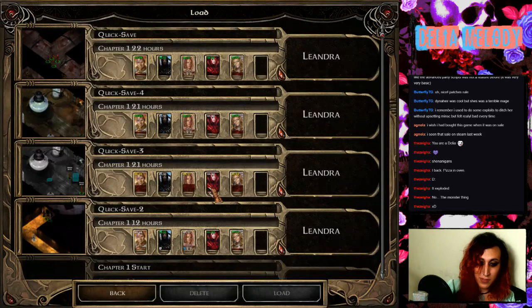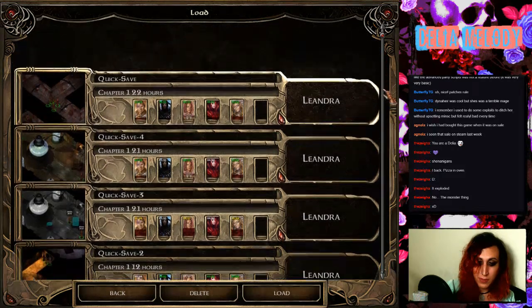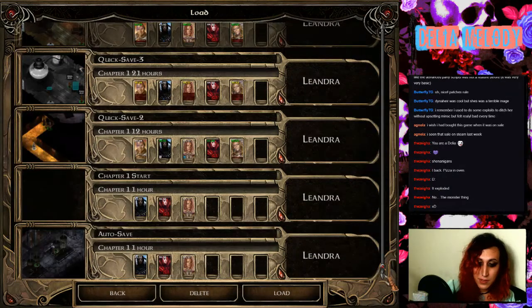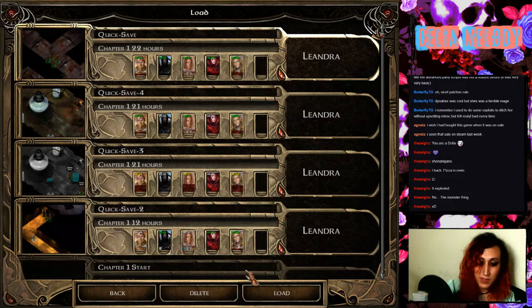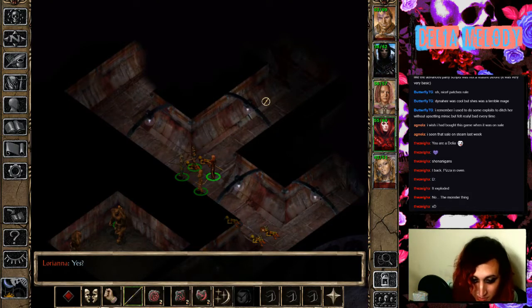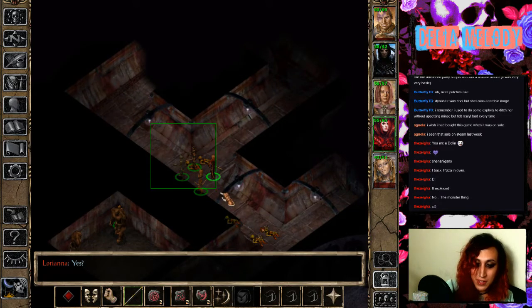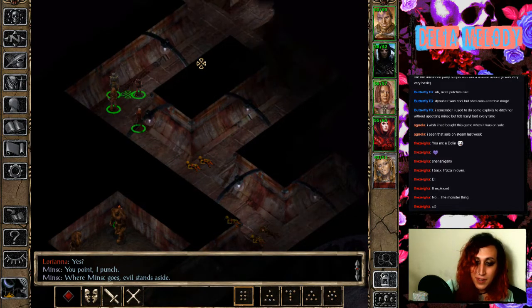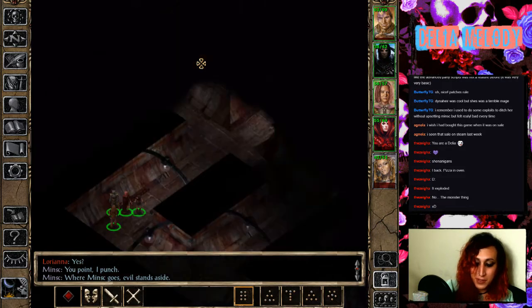Do I hit load game and just load the quicksave? Oh wow, it keeps all the quicksaves in order. Am I the one that just says quicksave? I guess so. It doesn't have the outlines anymore. I feel like they looked a little cartoonish, but it did make them a little bit easier to see. I'm not sure how I feel about it, because I kind of like them now.